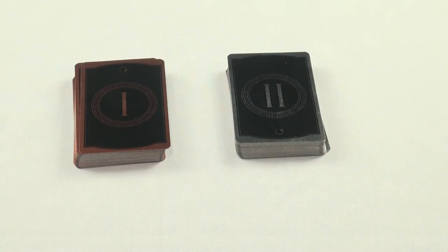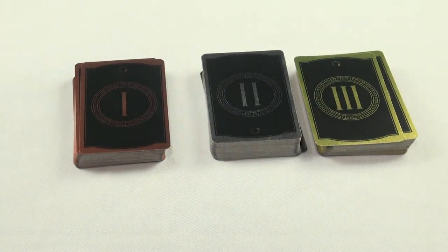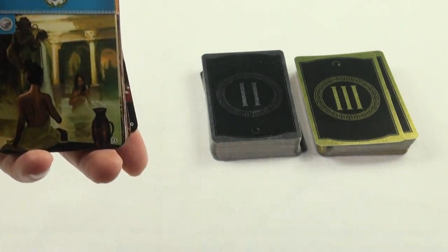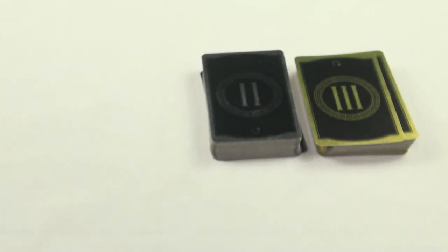You're going to take the three decks of cards — Deck 1, Deck 2, and Deck 3. For each of these decks, you want to remove all of the cards that have a number in the lower right corner that is higher than the number of players.